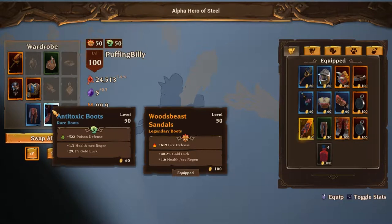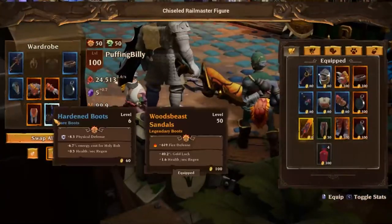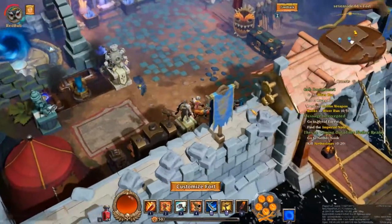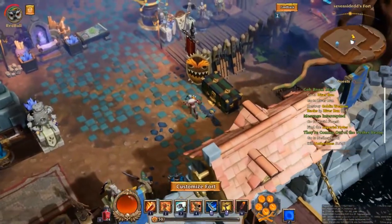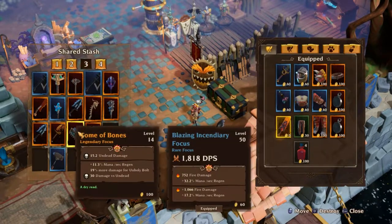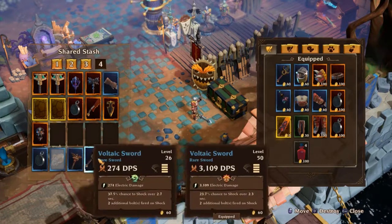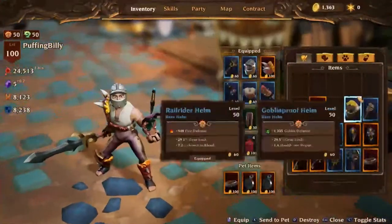On the Boots, you could probably get some special bonuses, but Health Regen per second and Gold Luck are things I wouldn't go for. Not for this class, but just take whatever is best — whatever complements your skills. If you find items that complement the skills you're using in your core setup, go ahead, keep them, use them, enjoy them.